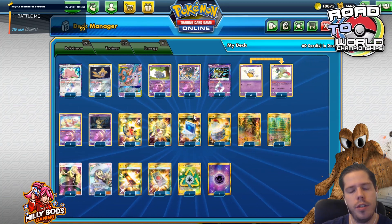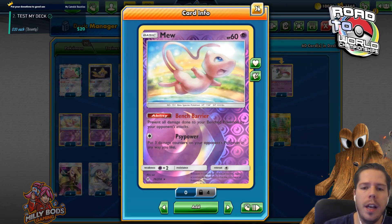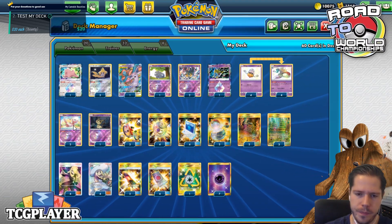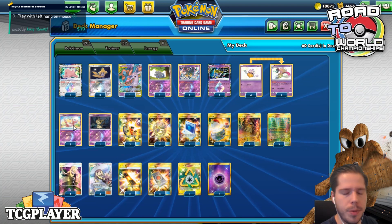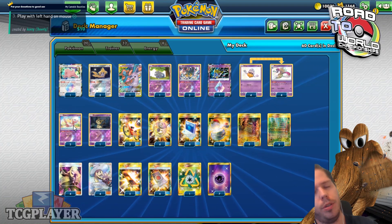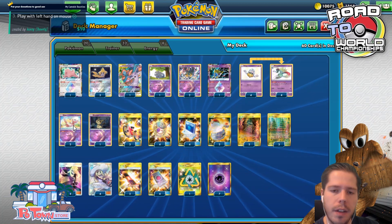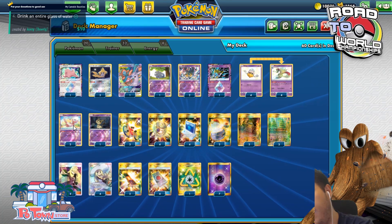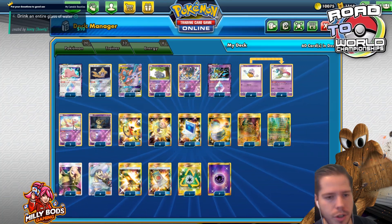Michael Cajun went a step further and he's playing a second Mew in the list. Why, you ask? Well, number one, Mew is pretty important in terms of preventing things like Naganadel's Venom Shot and Pikarom's Tag Bolt GX attack from demolishing your bench. So having 2 definitely helps with not only prizing issues but also you'll find it naturally more times. Therefore, you don't have to spend a Mysterious Treasure searching for the Mew.